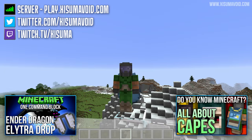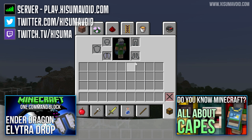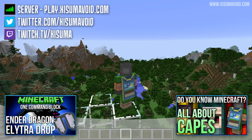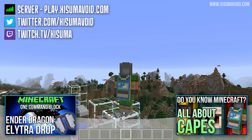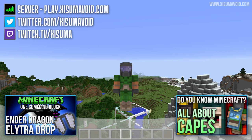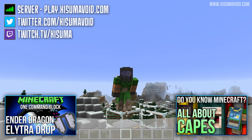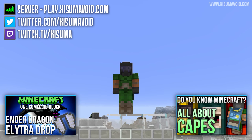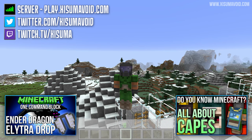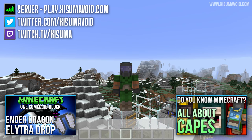That concludes the tutorial. If you've enjoyed it, please do leave a like. If you're wondering why my Elytra looks different, it's because I have a custom cape — check out the video on screen for more on that. The other video on screen is about how to get an Elytra to drop from the Ender Dragon, which is great for multiplayer servers where there aren't many Elytras to go around. A big thank you again to The Crazy Fool — his link is in the description, and I'll also put a world download there. Thank you for watching and I'll catch you next time, bye bye!